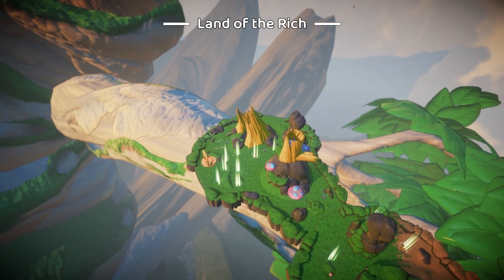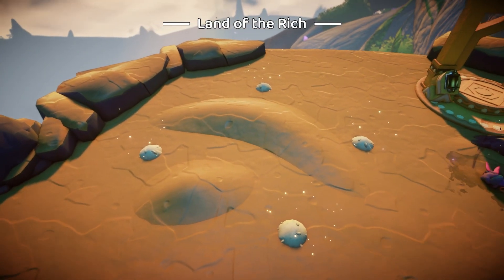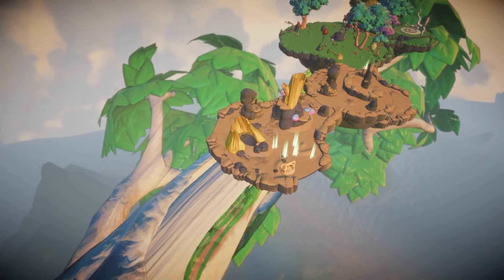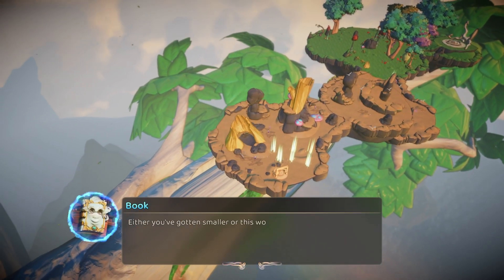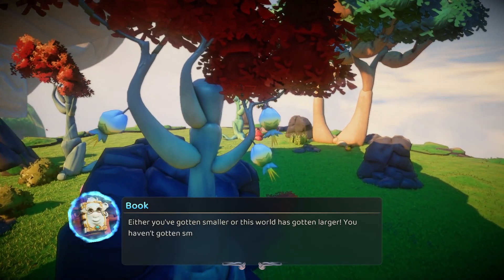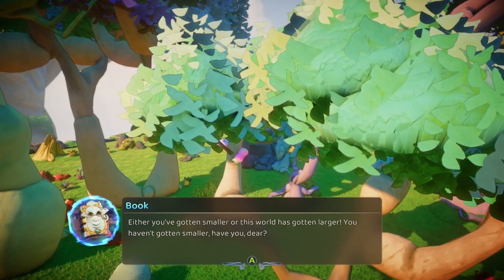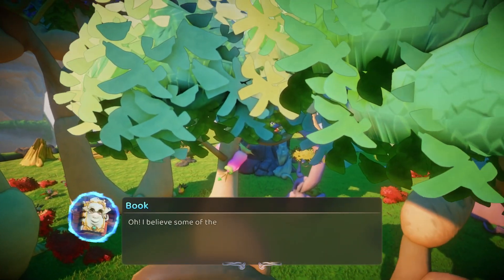Wait, did this island get bigger? It looks a lot longer. Look at it — it gained some extra stuff. Either you've gotten smaller or this world has gotten larger. You haven't gotten smaller, have you, dear? Oh, I believe some of the trees and grasses here are ready for harvest. Just make sure you only take what you need.